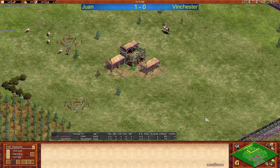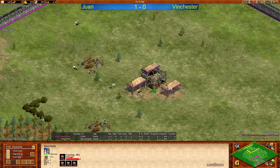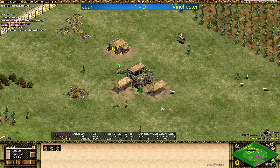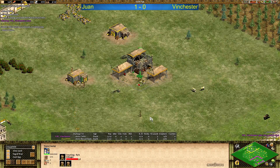Welcome back to the second game between Juan and Winchester. Look at these interesting civilization picks — Winchester picking Kels here, like you would expect him to do in game 3, and Juan picking Byzantines, as both players did in game 1. This is like a mixture between game 1 and what may be game 3.